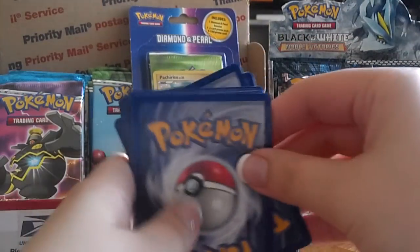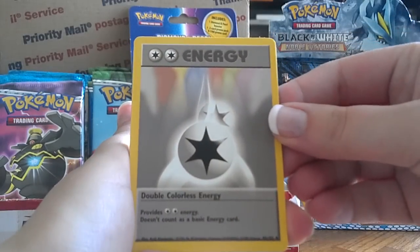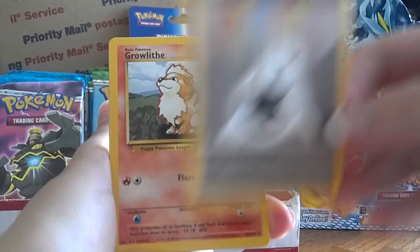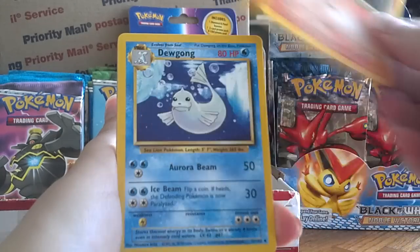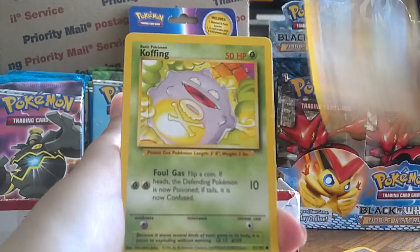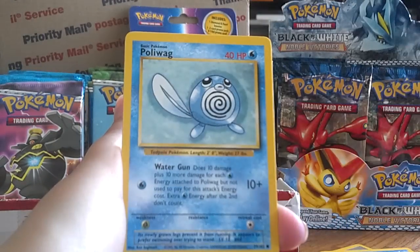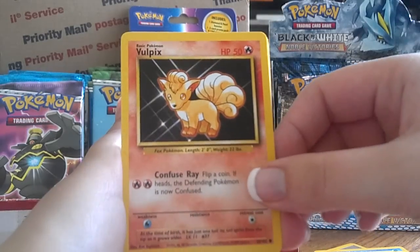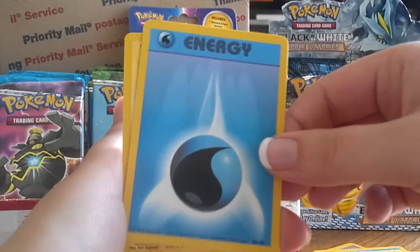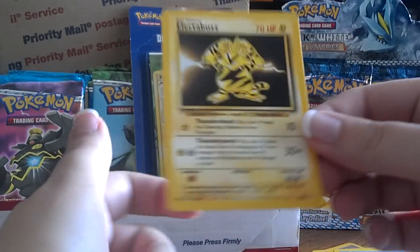Hopefully we can get a holo in here, but if not, still really cool. A Double Colorless Energy — very nice, technically still playable since they did reprint this. Growlithe, Dewgong, Diglett, Koffing, Starmie, Poliwag, Vulpix, Lightning Energy, Water Energy, and an Electabuzz rare. Also not a holo, but really, really cool cards.